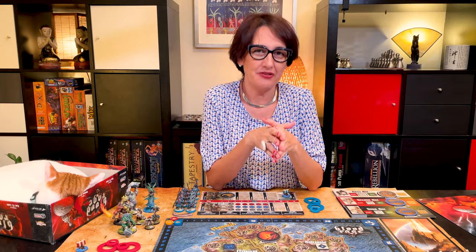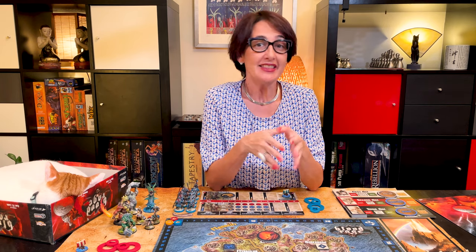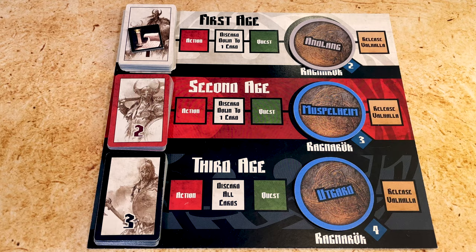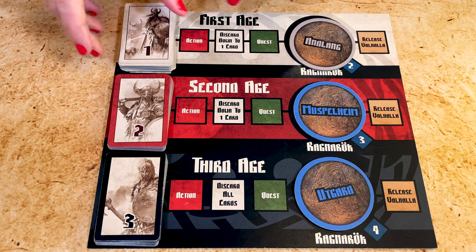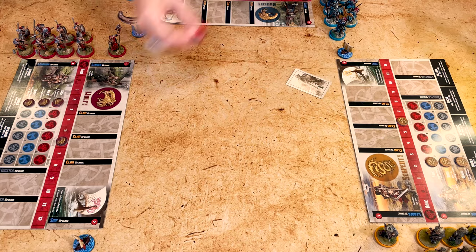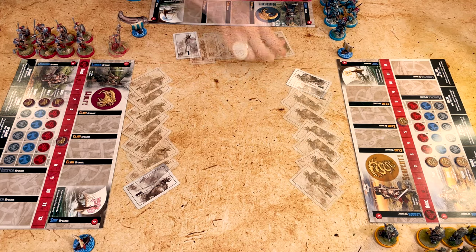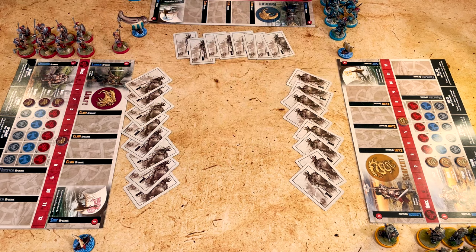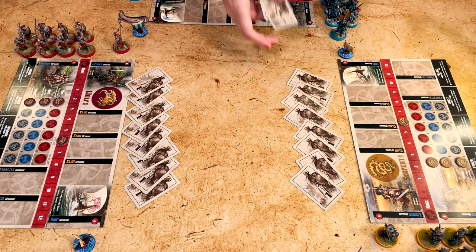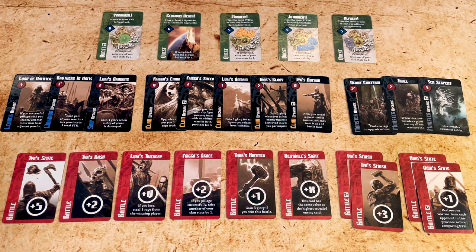The gods are generous in these twilight hours and bestow gifts upon their clans. The game starts with the distribution of these gifts to all players. Take the deck of cards corresponding to the age, shuffle, and distribute eight cards face down to each player. Then discard the leftover — it's either two or four cards. Each player inspects the cards they were dealt. The cards come in three categories: green quests, black upgrades, and red for battles.